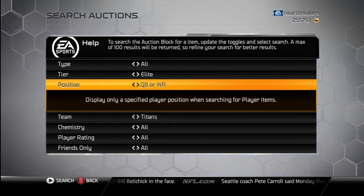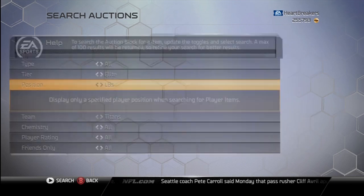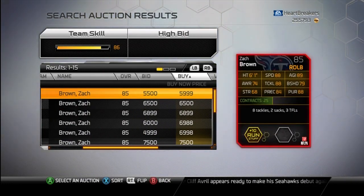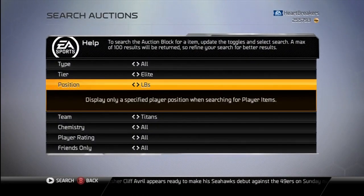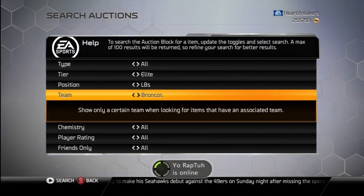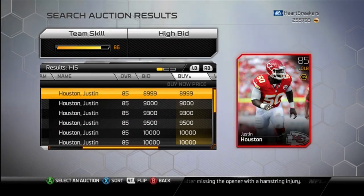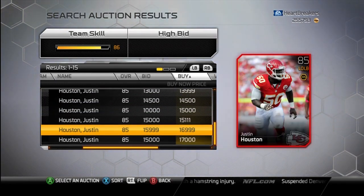I don't know which position this guy is — all I know is he's a linebacker for the Titans. Zach Brown. He is right now 5K, or 6 technically. Gets plus 10 to run stuff — pretty good card. Let's move on to Justin Houston, also a linebacker. I know I'm not giving too much info on these cards, but it's pretty much either you want one of them or you don't.